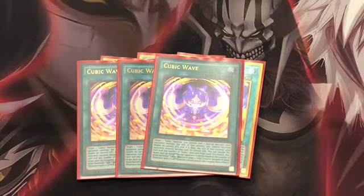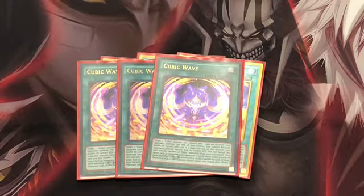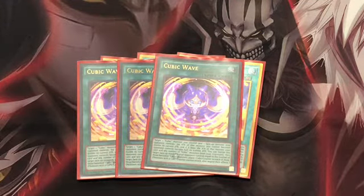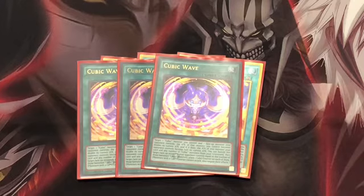The next Cubic card is Cubic Wave. You can target a Cubic monster you control and one face-up monster your opponent controls, doubling the attack of your Cubic monster and halving your opponent's monster's attack. If this card is in the grave, you can banish it along with any number of Cubic monsters in your grave, then target monsters your opponent controls equal to the number banished and place cubic counters on them. Those monsters cannot attack or activate their effects.